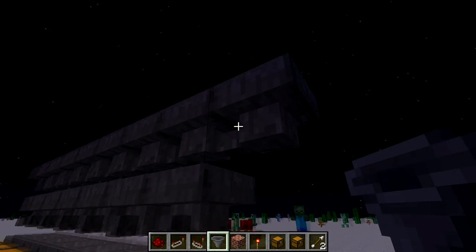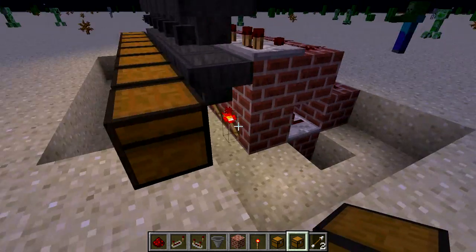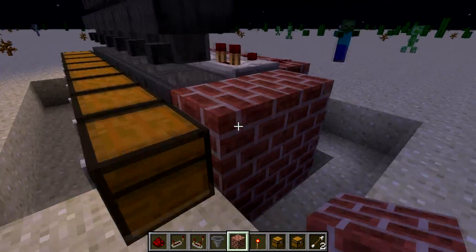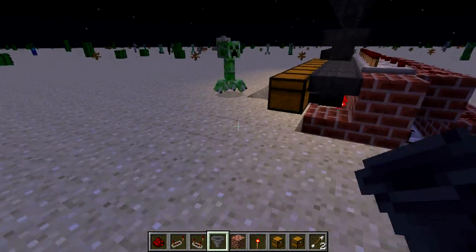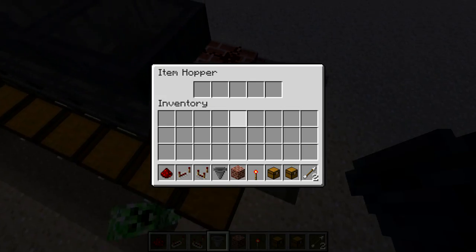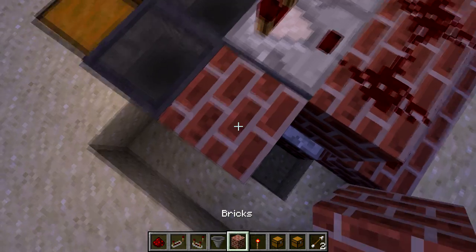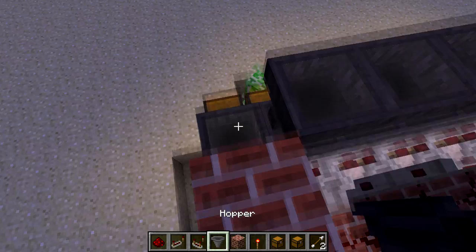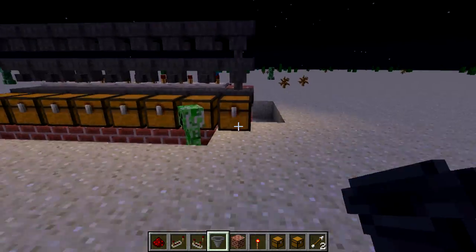What this will do is make it so any item that you don't want in those chests will go away. So just go like this, climb up here, and now you've got your miscellaneous one.